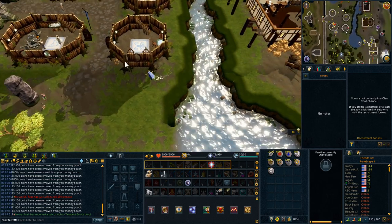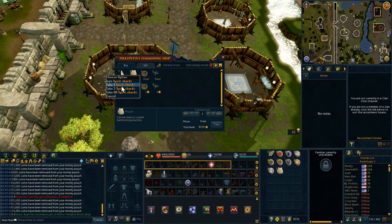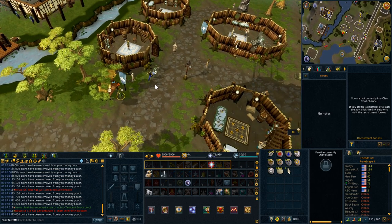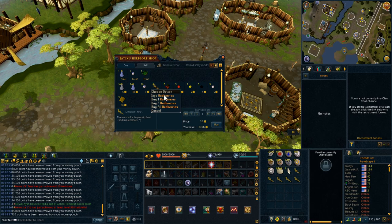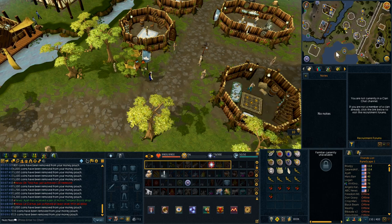Head south through the trees past the Jaldraocht ritual site to the summoning shop, and buy out all the empty pouches — there should be about 5,000 of them. You can take the free spirit shards while you're here as well. Then head over to the herbalist shop at Jatix and buy the limpwurt roots — they're only 7 GP — and also the red berries. This makes a decent amount of money too.